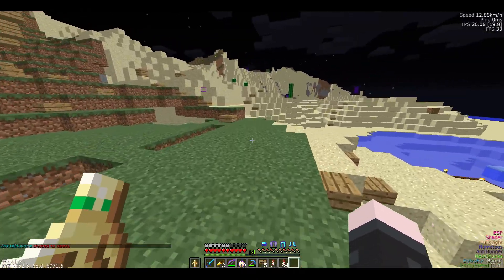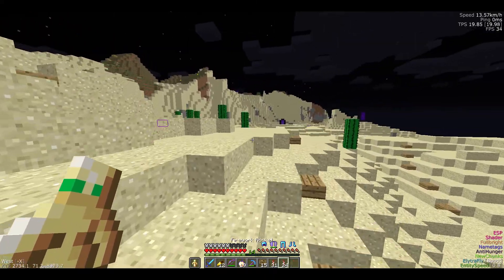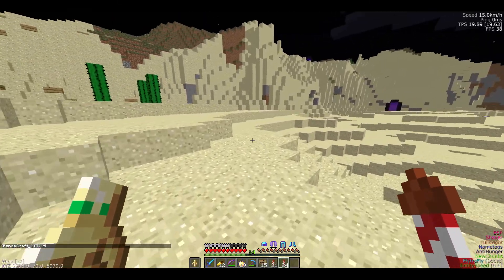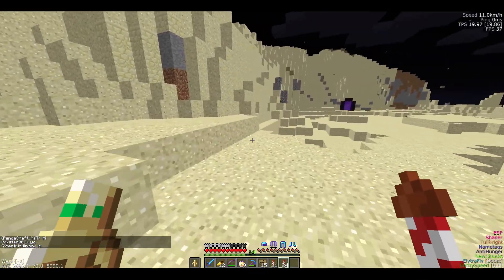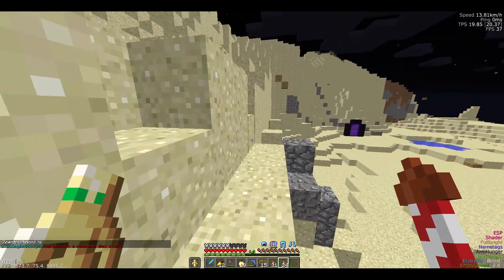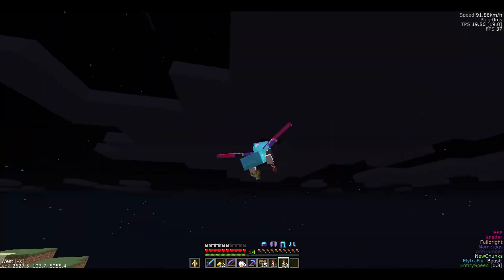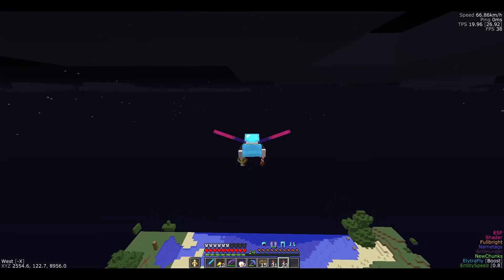Let's get in the air. In the last video I was having issues getting airborne — it turned out I'd accidentally turned off one of the settings on the Elytra, which was stopping the wings from opening properly. Once I checked and saw what the problem was, it was a quick fix. Now everything's working as it should — straight in the air.